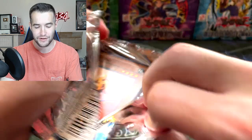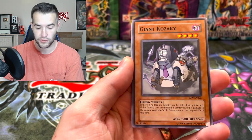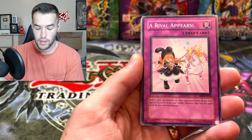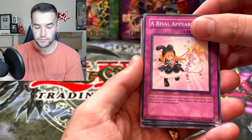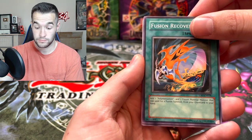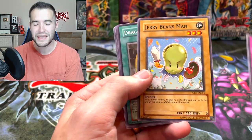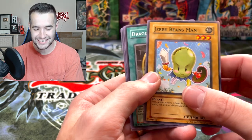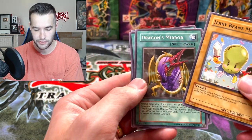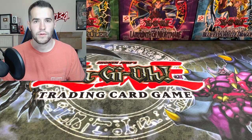I just want a Cyber Dragon. I don't care if it's unlimited, Super Rare, whatever. We got the Doitsu, Green Brother, Giant Kazaki, Arrival Appears, Fusion Recovery, and Fire Darts — Jerry Beans Man! Oh, the legends are in here! Dragon's Mirror — that's actually a pretty good card. Jerry Beans Man. Legendary.